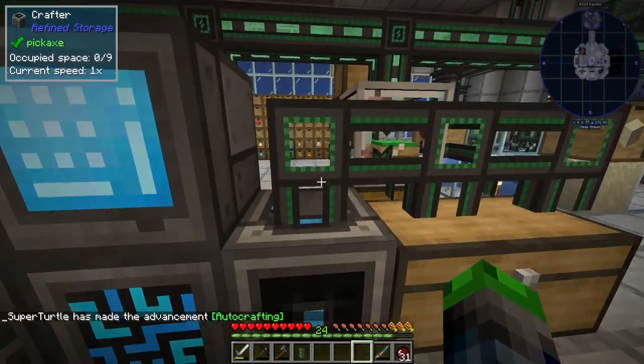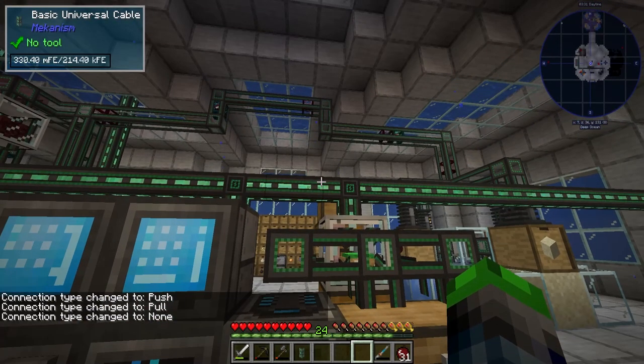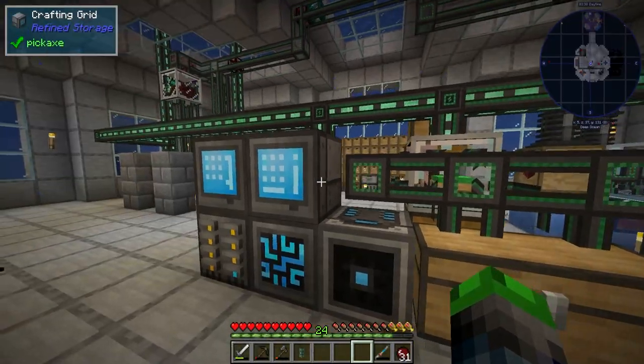Now we're going to — we don't want anything going in here. So now we are drawing 20 FE per tick. Poor system. This is staying charged, this probably is not. It's going slow.